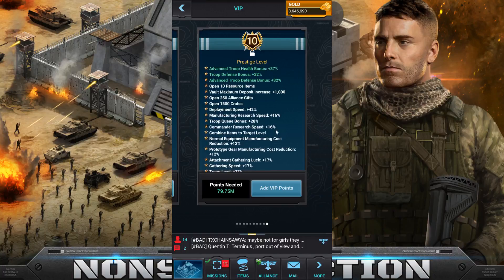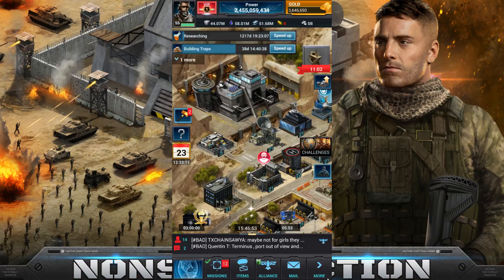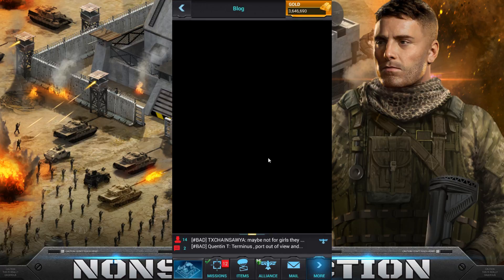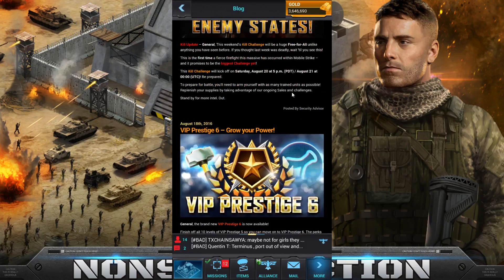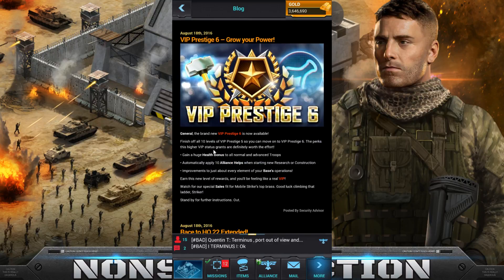We posted something on the blog about it — right here — so you can see what they offered. 'The brand new VIP Prestige 6 is now available. Finish off all 10 levels of VIP Prestige 5 so you can move on to VIP Prestige 6. The perks of this higher VIP status are definitely worth the effort. Gain a huge health bonus to all normal and advanced troops, and automatically apply 10 alliance helps when starting a research or construction.'